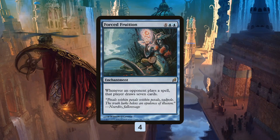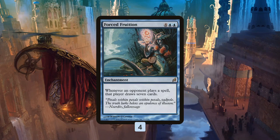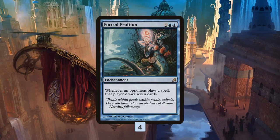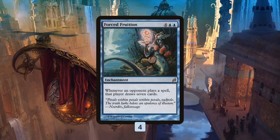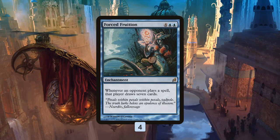Forced Fruition is a six-mana enchantment that makes it so whenever an opponent plays a spell, that player draws seven cards. Good news: if Forced Fruition just sits on the battlefield, our opponent can maybe play six or seven spells before they straight up mill themselves out of the game. Bad news: as our opponent is playing those spells, they're going to literally draw their entire deck. So if they have an answer to Forced Fruition or a bunch of Lightning Bolts, they're going to find it.